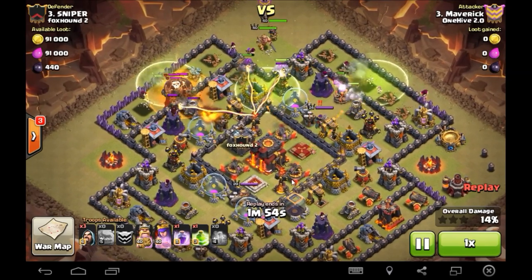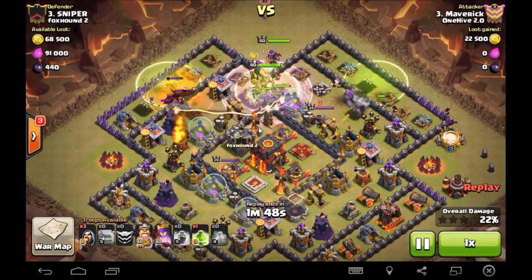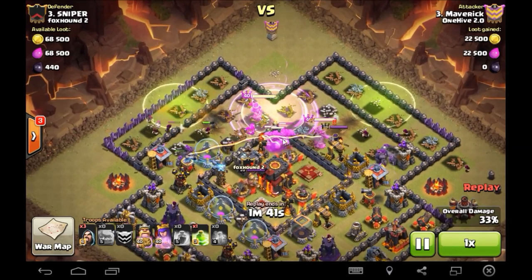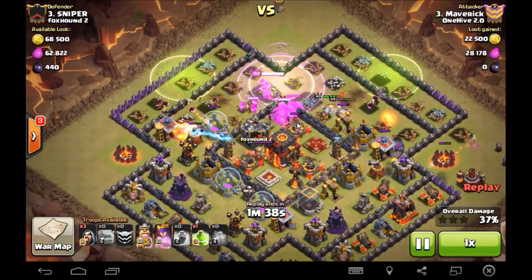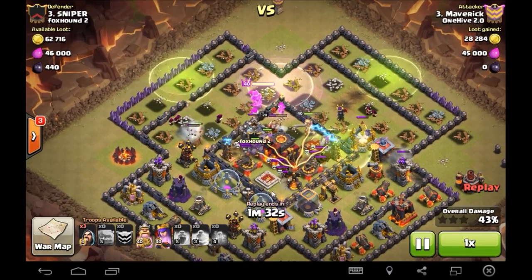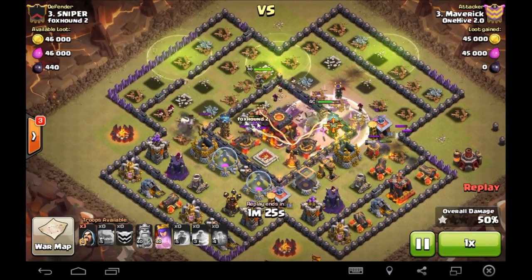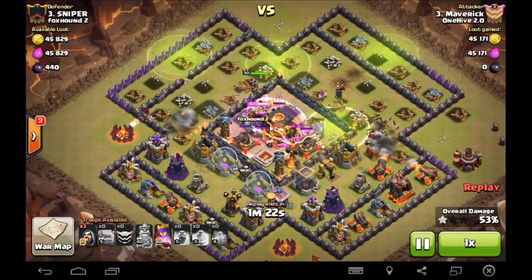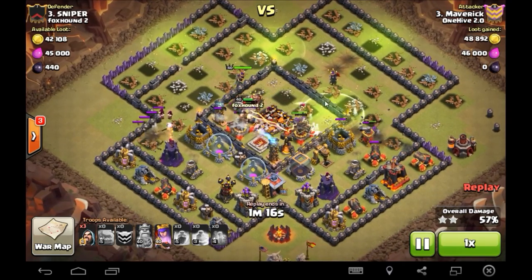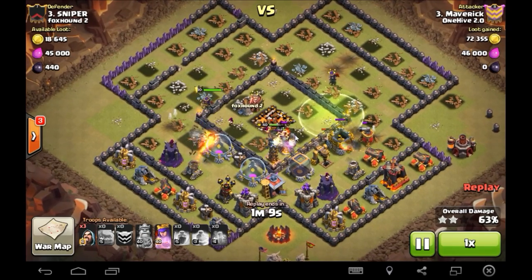He's got Town Hall 10 air defenses, level three infernos, level four crossbows. Everything's moving in — he had about seven golems, and they buy his level 40 king so much time. The king engages the enemy queen and she goes down. The core is getting absolutely shredded by his queen. She steps up to finish off the town hall — there's just so much doing work right now. Town hall goes down, no problem from there.